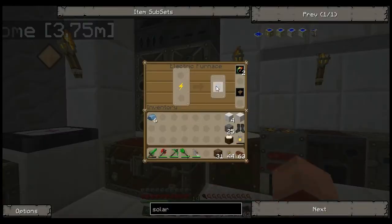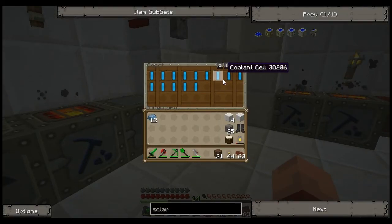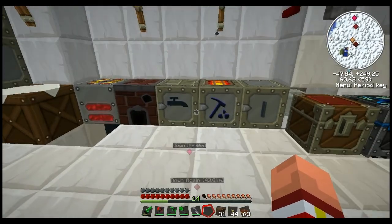We don't really have that many machines going. We've got these furnaces here, they're overclocked a little bit. We could overclock them more — I actually plan to do that off screen since I've got all these cooling cells. We've got our macerators, three of those, a compressor, and an extractor.